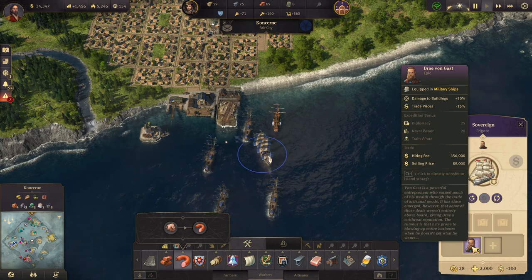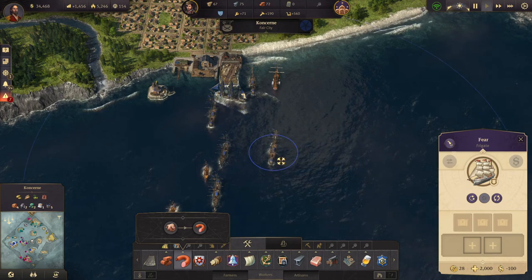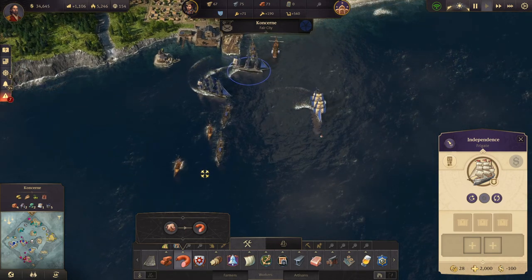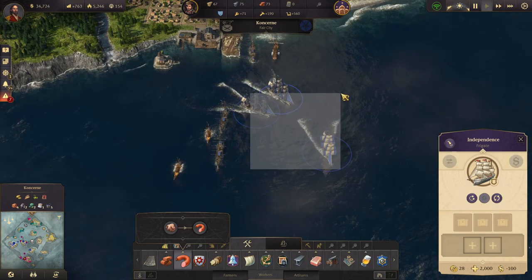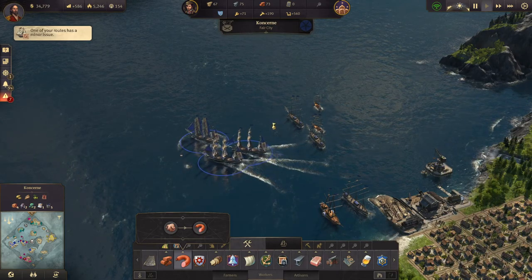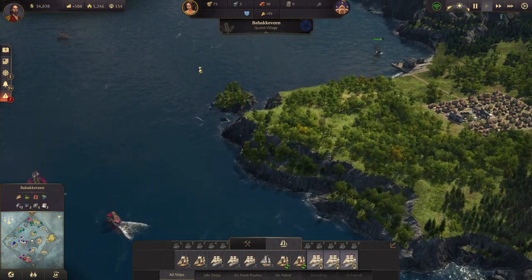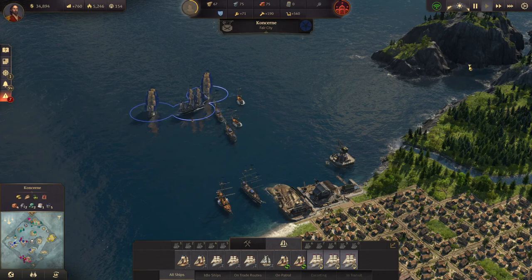I don't really need you in here right now. We'll take you, you, and you, and we'll set the three of you patrolling this strait here. Patrol from there to there.